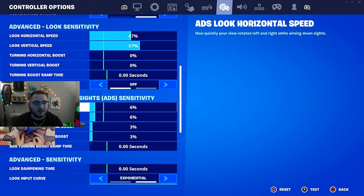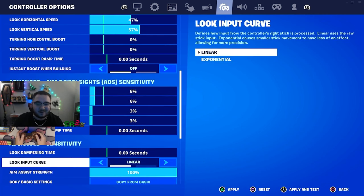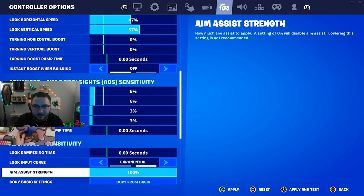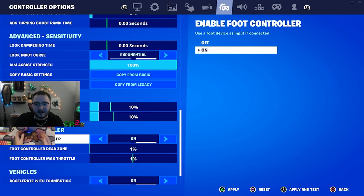For my ADS I've had the same settings forever — horizontal and vertical are both 6.6 with a 3.3 boost on both. I've used this for probably a year now and I fry with it using the MK, the Red Eye, SMGs, AUGs, everything. Of course we're on expo — that's where it's at. Dead zone is 10 on both sticks. I never seem to have stick drift using this.